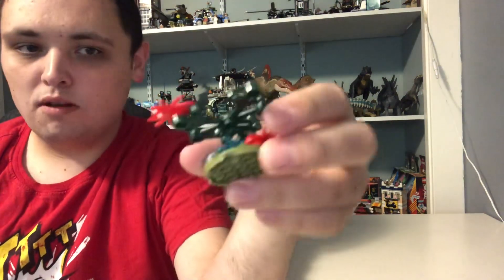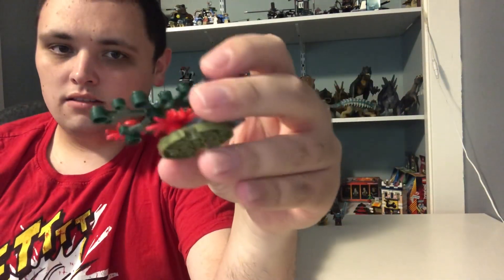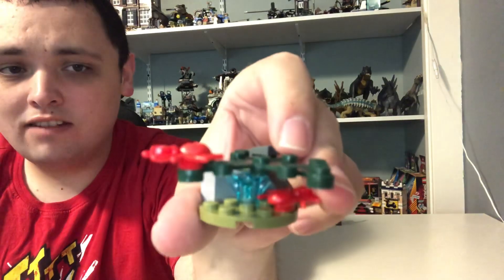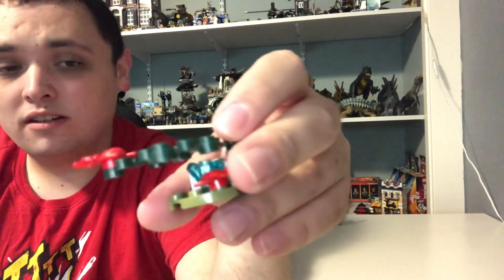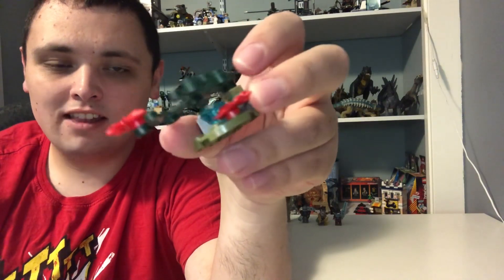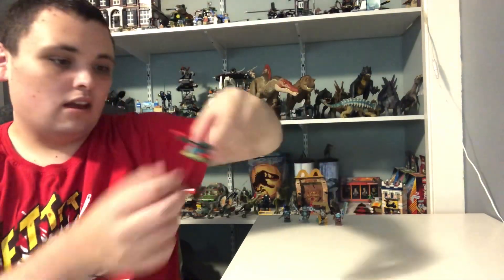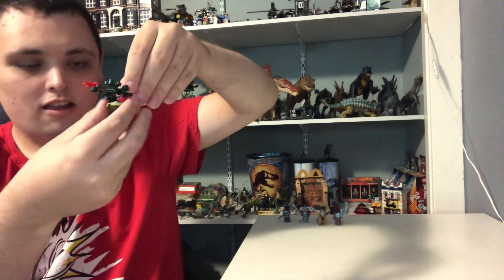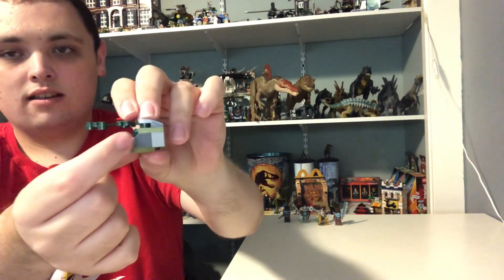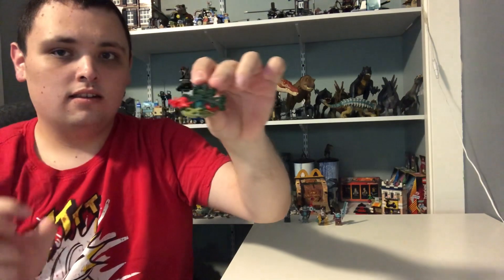Now let's move on to the small build here. This is like a little outland plant with two spiders and a Chi right in it, which the spiders are going to use to become humanoid-like animals to take the Chi from the land of Chima so they can use it for themselves. It's on a little circular base plate with a white-gray wall piece and a light dark green piece up here holding on to the dark green leaf.